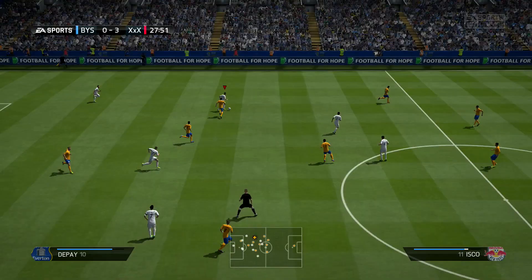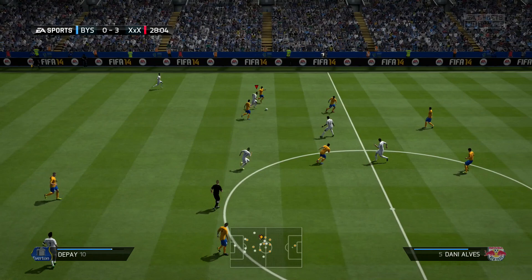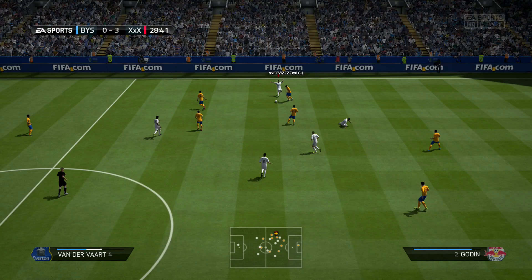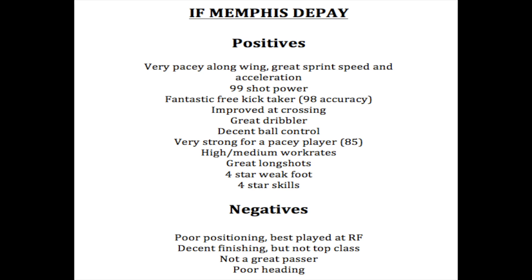The big weakness I felt with this card was his positioning — he had 64 positioning. A lot of times when I wouldn't send him on runs, he would be back playing defense. He does have high attacking work rates and medium defensive work rates, which are good for a left winger. However, if you want to use this guy at his best, I highly suggest you use him at left forward. If you put him at left wing he won't be bad, but I found him to be out of position at times. Left mid would be even worse because you won't get the attacking part of this card as much, and he's not much of a defender at all.